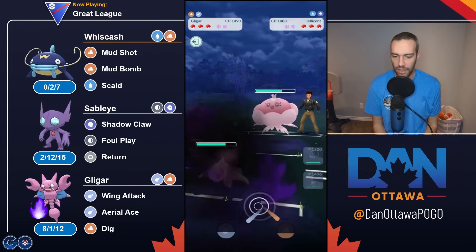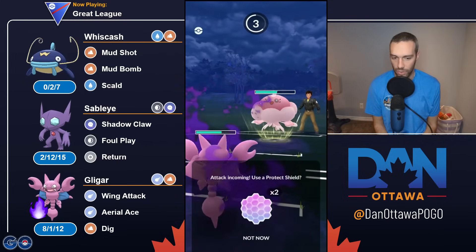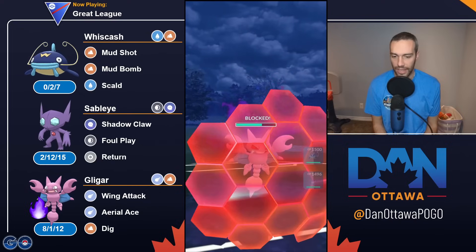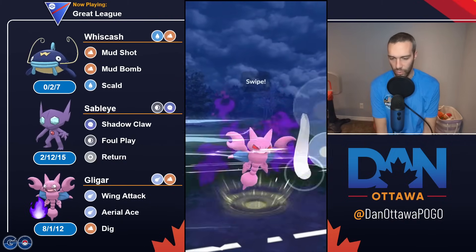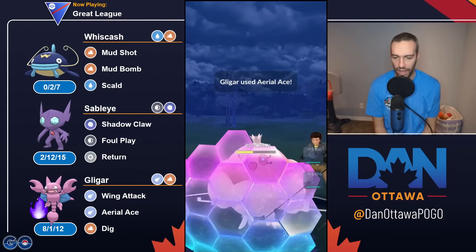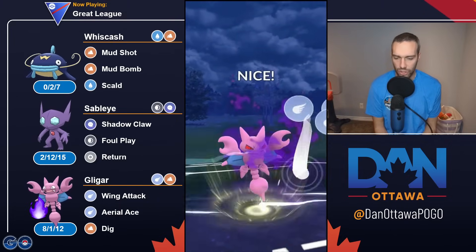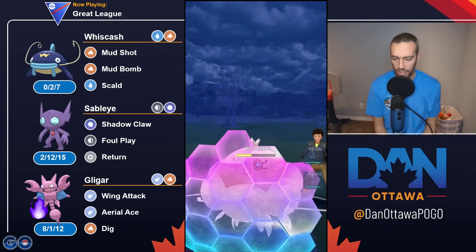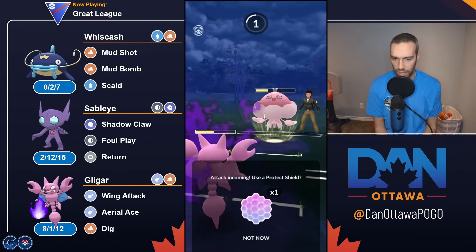Got some good chip on the Venusaur with Wing Attack — that's a good start. I now know that these Shadow Wing Attacks and getting to Dig can threaten shields. I think I can just chip a bunch, threaten shields, or flip switch. That's what Gligar has the ability to do. And grabbing the second shield is actually pretty huge.